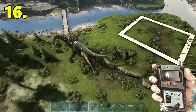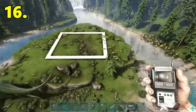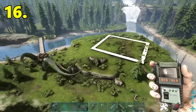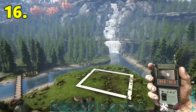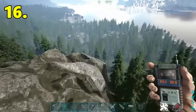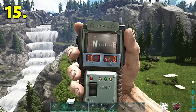The next base location is going to be located at 37.5 latitude, 41.3 longitude. Here's our location on the map — right next to the ocean. As you can see there's a nice little plateau here with streams running through and two bridges. It's quite flat on top so I think you could build a really pretty looking base here. If you go to the northwest direction there's a really nice metal spawn location next to you.